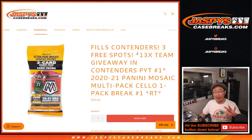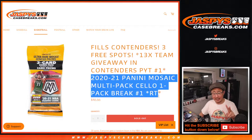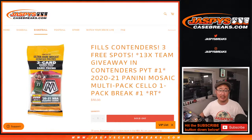So we've got three different dice rolls happening here. The first dice roll, we're giving away three spots within this pack break. Second dice roll will be the break itself — we'll randomize names and teams. And then the third and final dice roll is giving away those teams. So the top 13, almost half the break, will be getting teams.